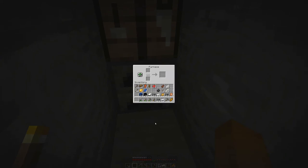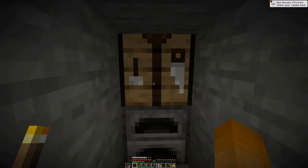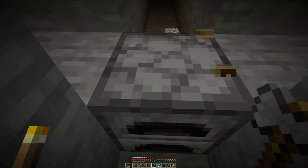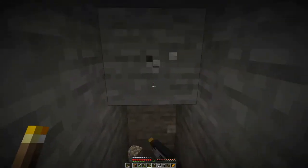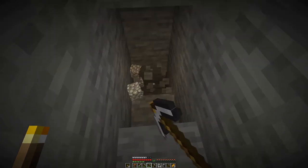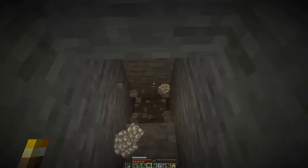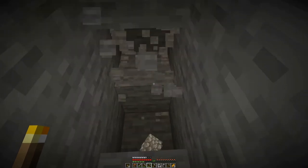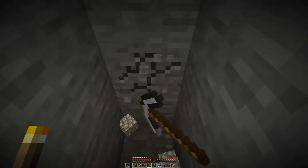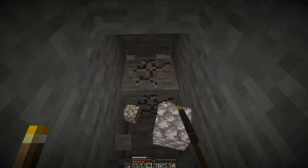We have just a bit more than one stack of iron, so let's convert it into a few iron blocks to make room in our inventory, as it has become quite full. Then we shall head down further. We need a bit of gold for golden apples and probably also for trading with clerics.